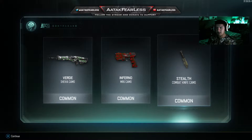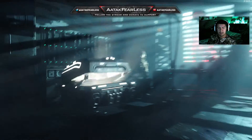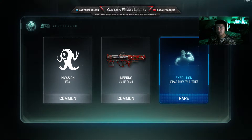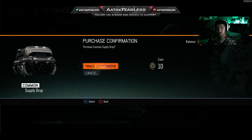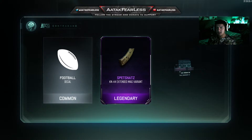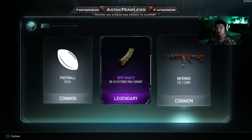Got the inferno camo for the combat knife as well. The rest I'm just gonna open the common ones and see if we can get something else good. Looks like I'm getting a lot of inferno ones, and a lot of gestures too. Got a decal, extended mags for the KN-44 — that's dope. Got the ICR-1 camo, the inferno again.